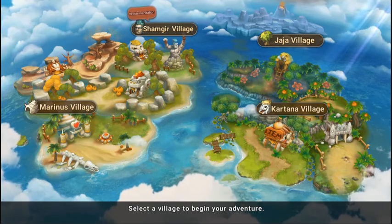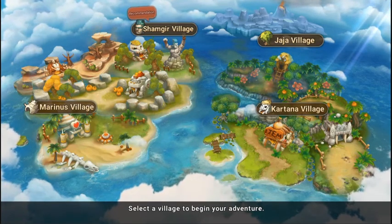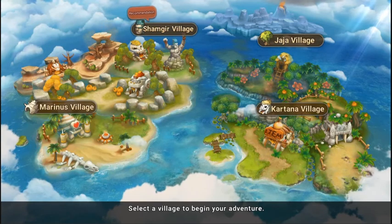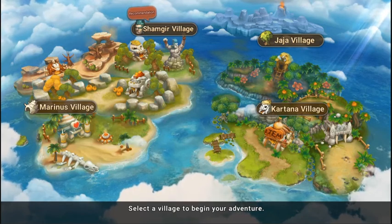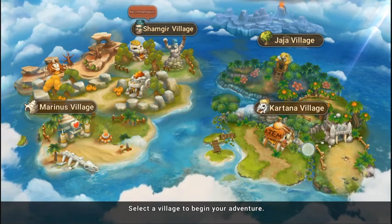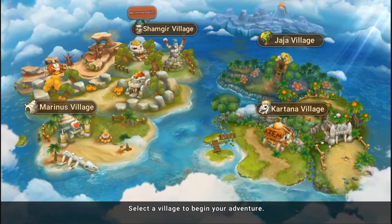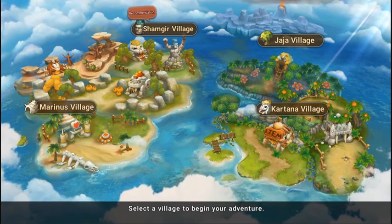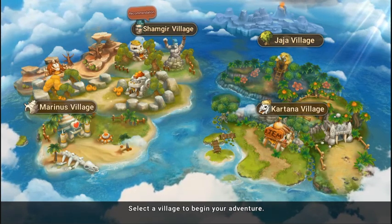It wants us to select a village to begin our adventure. Each village looks like it has a specialty — Marino's Village has health buffs and health items, Cartana Village has the items you want, Shamir Village has events and heroes, and Jaja Village has mage stuff. Let's select Cartana Village.